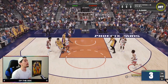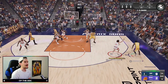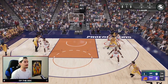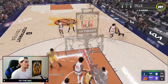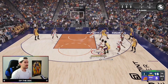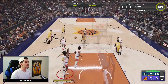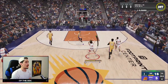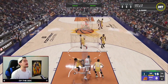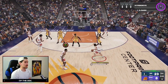We're right there guarding James Harden, but he hits a three in our face. We force him to the corner, he cuts back door, and this time we get the steal. We just haven't gotten many open looks with Steve Nash even though our defense has been alright. I'm pulling up in transition from way downtown, and Steve Nash gets his first bucket. Hopefully that shot gets us going because we're looking terrible right now.